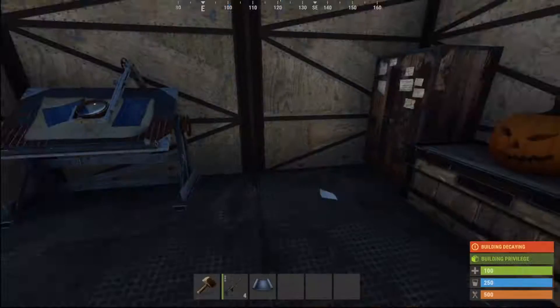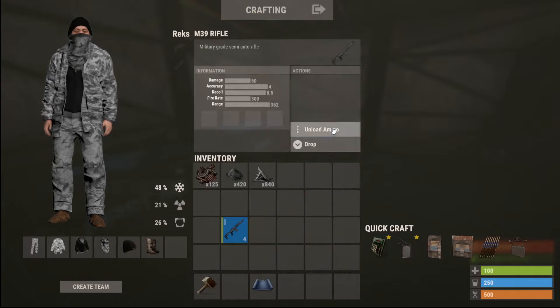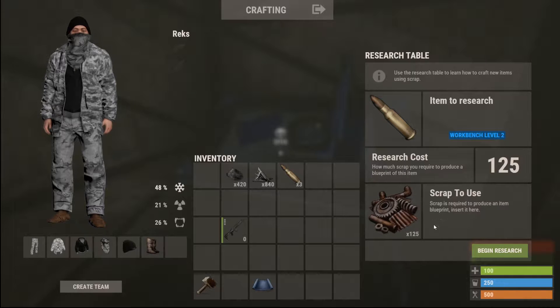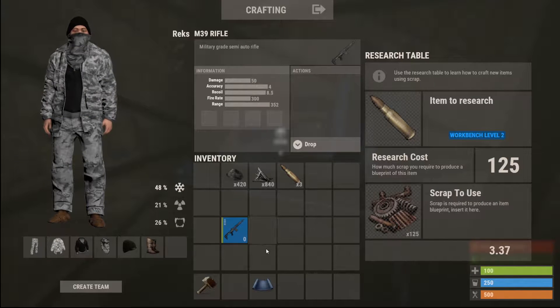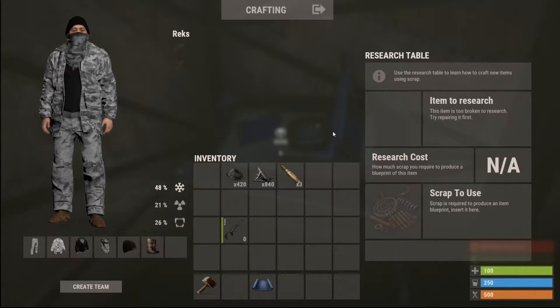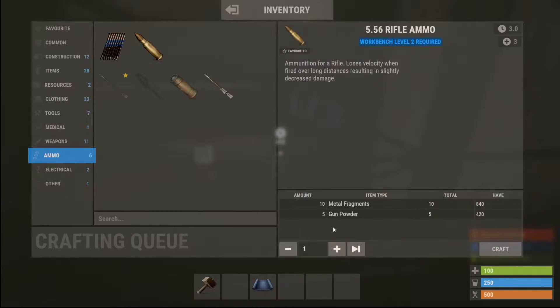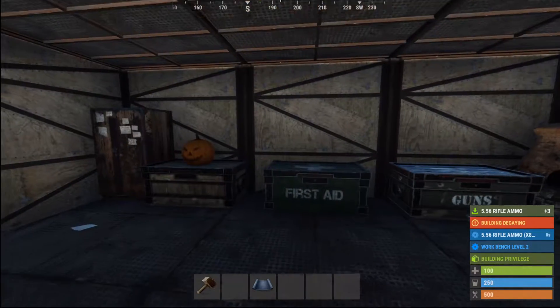Back at home base we have a gun but no ammo. You unload that gun, take one of these pieces of ammo, throw it in here, and for that 125 scrap we saved, you now have the blueprint for 556 ammo. It is a little bit of a scrap investment - 525 total to get the gun and the ammo. But then you come over here with your newly crafted gunpowder, go to your ammo, hit max, and start crafting it.